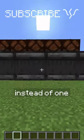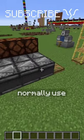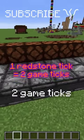One game tick per scaffolding, instead of one redstone tick per observer, repeater, or whatever you normally use — which is actually two game ticks.